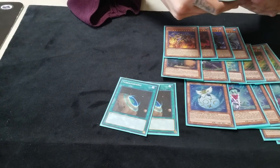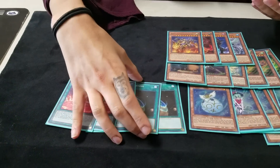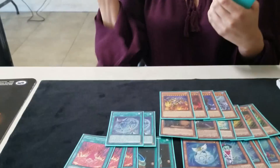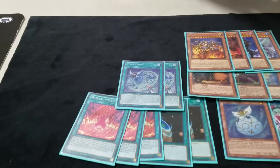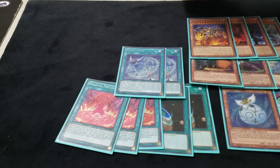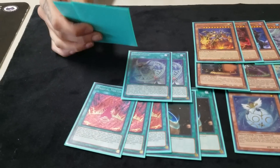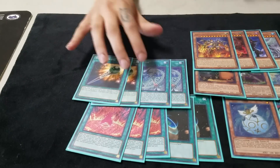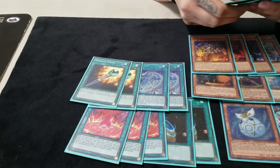Two Terraforming and three Magical Meltdowns - I think that's the correct ratio because when I was running three Terraforming and three Meltdowns I was drawing into both of them too much, so it was too bricky. Then three Summoning Jutsu - it does summon a big, very annoying dude. And then I run two Wonder Wands; I think you should keep it at two because with three it's too much.